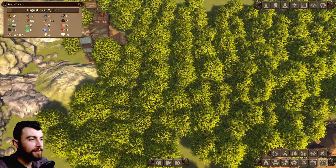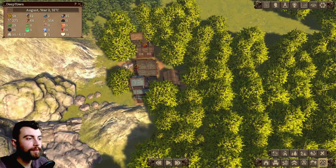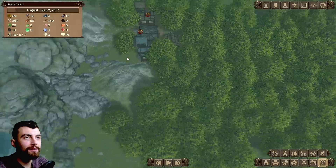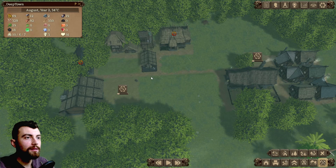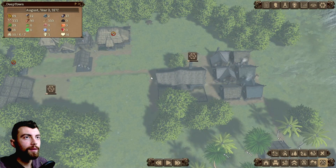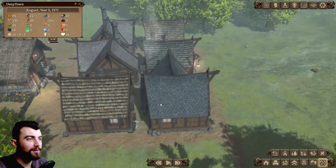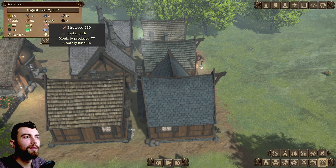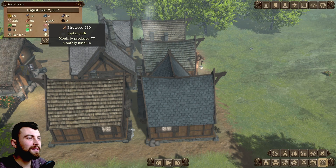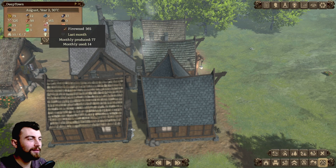It seems like there's a lot of waiting in this game. We're gonna set it to 10x. It's August — 32 degrees outside — and for some reason people are still burning firewood to keep warm. Monthly used is 14. Maybe to cook, I guess? But you'd bring a grill outside — you wouldn't use the chimney to cook.